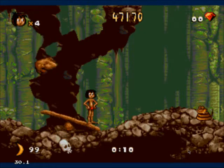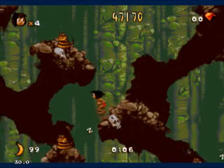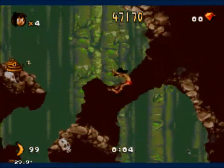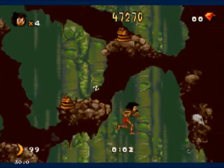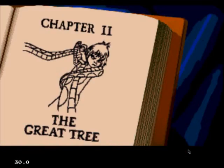Jump. I need more fruit. I want that orange — I got that orange. And that is it. Our score goes up and we go on to the next chapter.